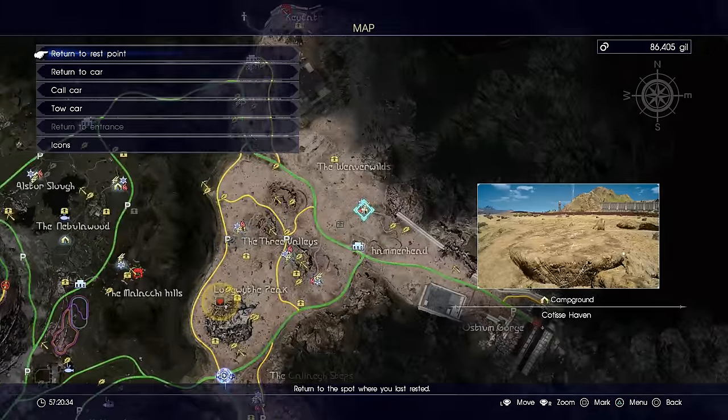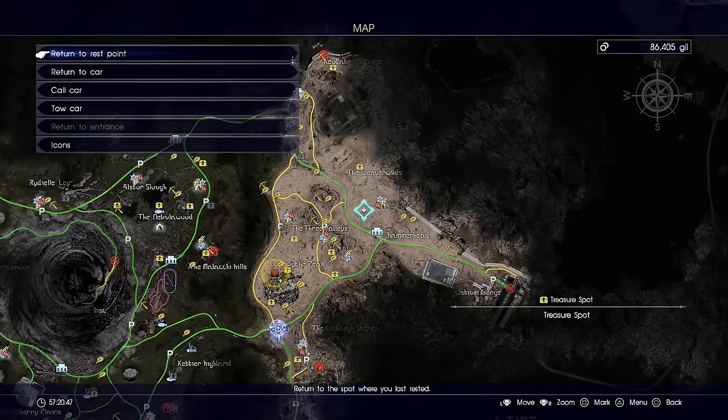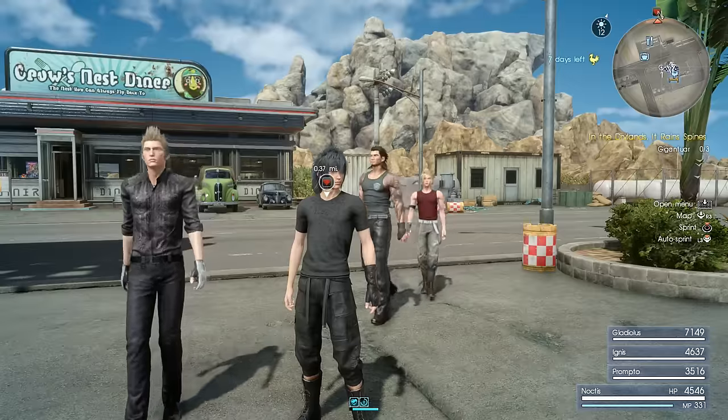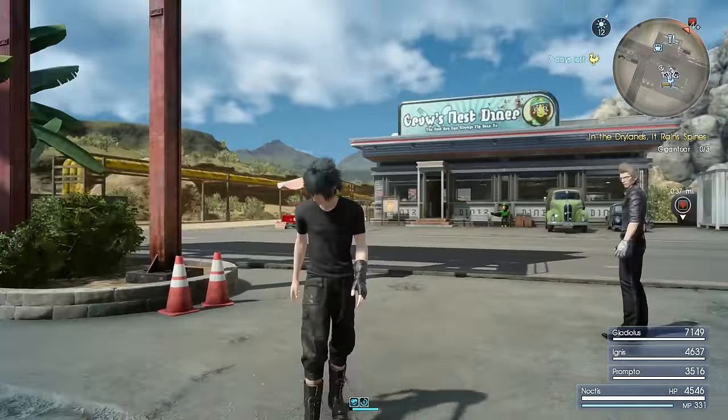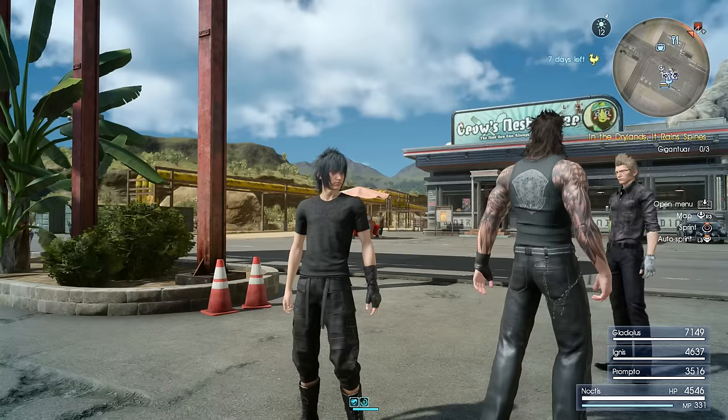There's also another one of these enemies that will randomly spawn a little bit north of Hammerhead. It's just one and he's not that strong so you should be able to kill him a lot easier. The catch is you can only do it once a day during daytime. He'll spawn somewhere in that area — he's a little tiny cactus guy — and you should get 8,000 experience just for killing that one enemy.